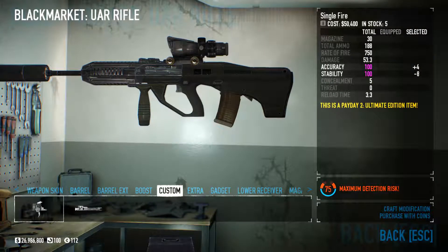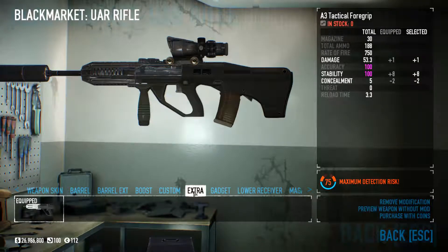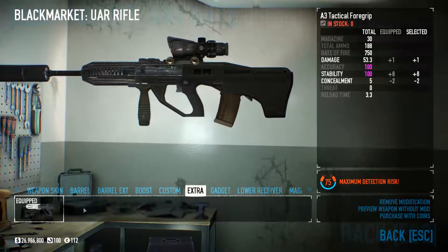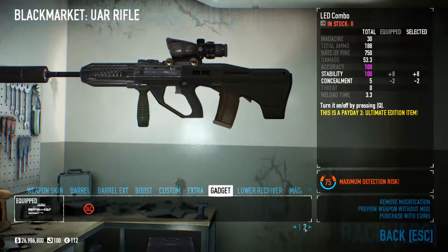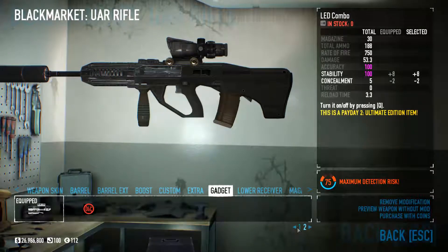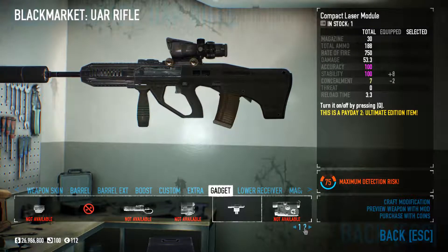For the custom slot, we're going to leave everything here. What you could do is put on single fire — it's not a bad idea, but it is very easy to single fire the gun anyway, so that's up to you. We're going to go into extra and do the A3 tactical foregrip. It gives you a lot of stability, helps accuracy and stability go up to 100, so it makes the gun very accurate. For gadgets, one of the most game-changing things I've ever used is the LED combo, or mostly just the LED laser. It's amazing — it helps you not have to zoom into your gun. It's very accurate. Please put on an LED combo, or at least a laser sight or compact laser module at the least.